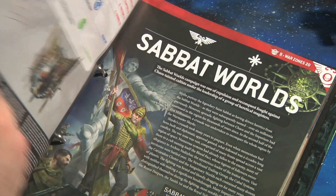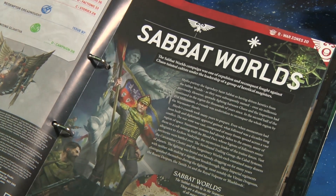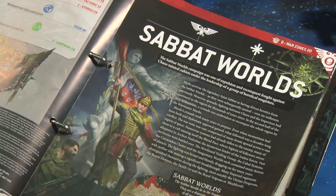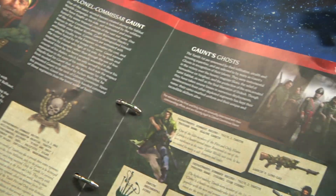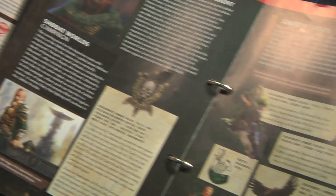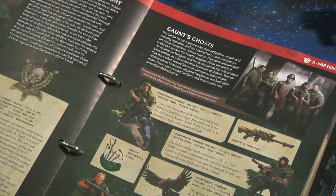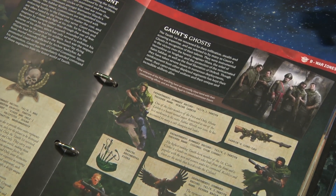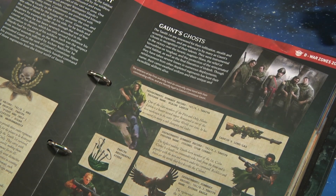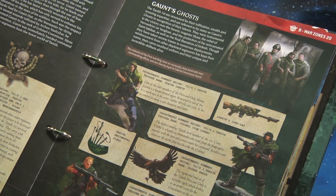Issue 87 is the second part of the Redemptor Dreadnought but goes into even more lore, focusing on the Sabbath Worlds. The Sabbath Worlds are a crusade made famous by Gaunt's Ghosts and Colonel-Commissar Gaunt. I have a particular love for these stories because they're written by one of my favourite authors, Dan Abnett, who not only writes novels but also wrote stories for 2000 AD, which I collected since I was a child. He's created famous characters such as Sinister Dexter. Gaunt's Ghosts have a huge story and particularly resonate with me because they're very Celtic-based.